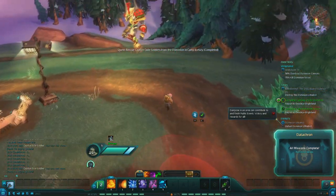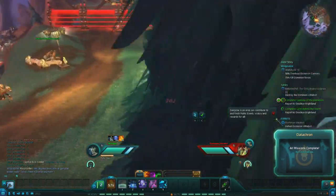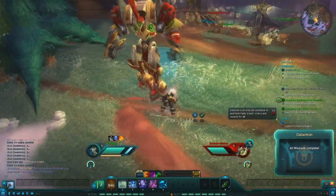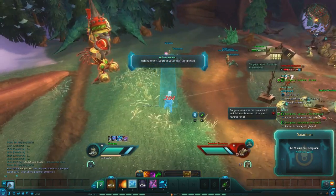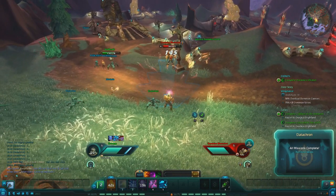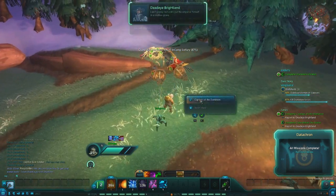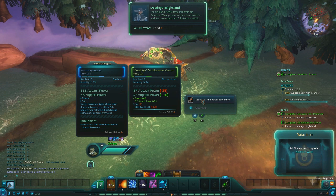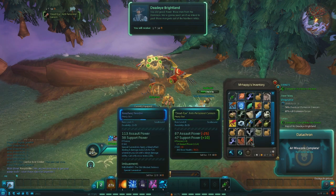I need to destroy the Dominion Ultra Bot — here he is. Think we can solo him? I think so. I also have aggro on me and whatever is aggro to me is hurting a lot. Okay, that was pretty easy. What the hell — stop shooting me dude. You're hitting me really hard and it's really annoying. Dead Eye Antipersonal Cannon — is that my imbuement? Oh, my inventory's full. So I got my imbuement, but I also got another item from what I'm understanding.